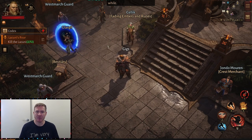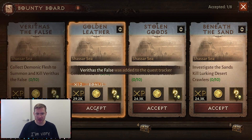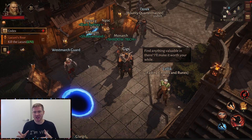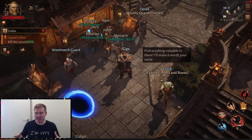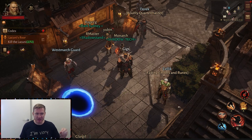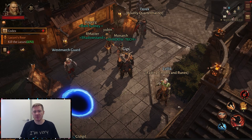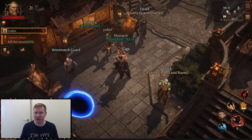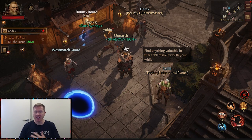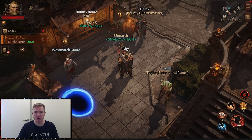The first thing we're going to do is just play the game. We're going to progress through the story and make sure that we're doing our bounties over here on this bounty board. Staying stocked up on bounties will keep us out in the world farming and give us opportunities for legendary drops. You'll occasionally come across stronger enemies — they'll have the blue skull, the purple skull, the yellow skull, and sometimes the orange skull on your map. Those enemies are very likely to drop legendary items.